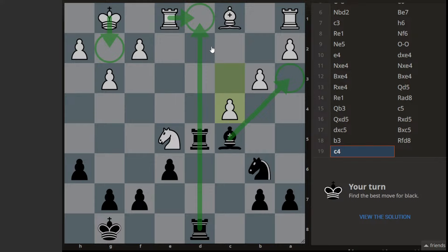Can we try to go for this bishop? Is there any counterattack from white? Maybe that thing is there.